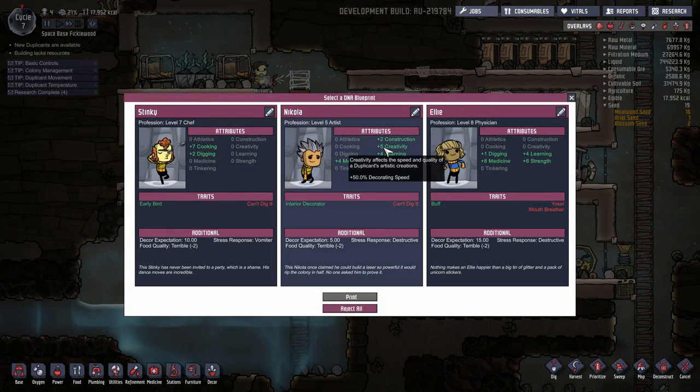No backers at the moment, so we're just going to go with a standard name dupe here. If you'd like to adopt this dupe as your own and change their name, check out my Patreon page down below. All right, let's see what we've got here. A learning dupe who's also got interior decorator.